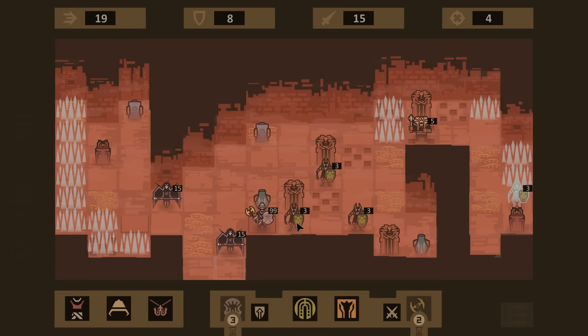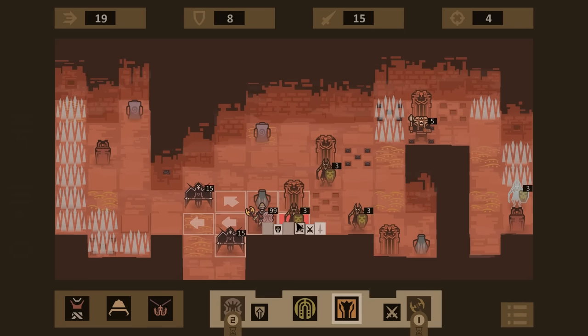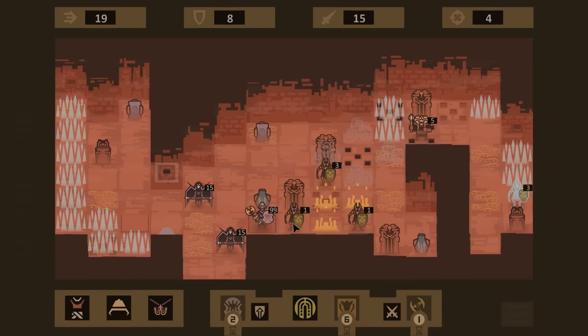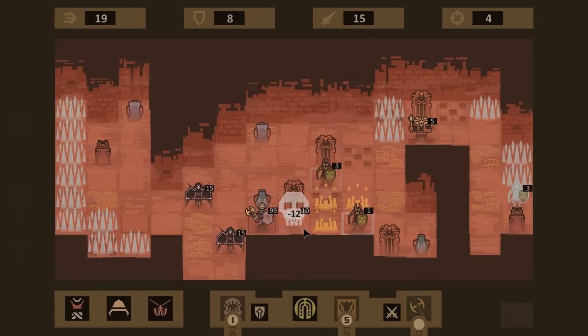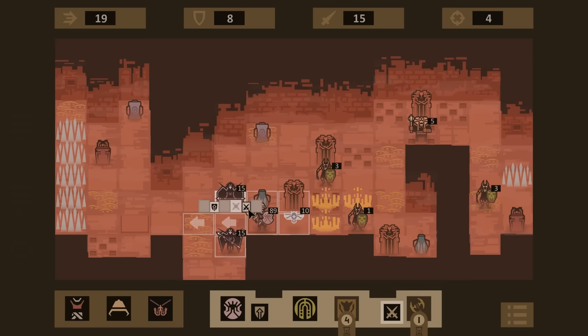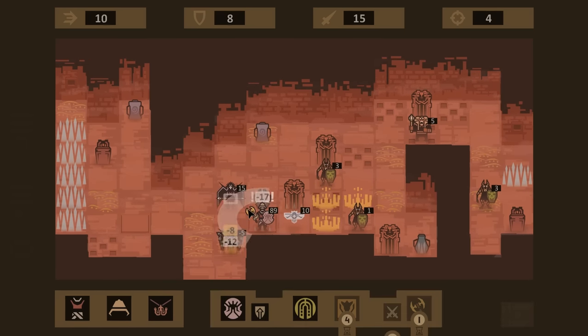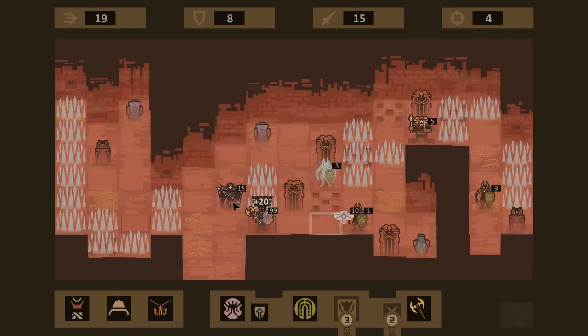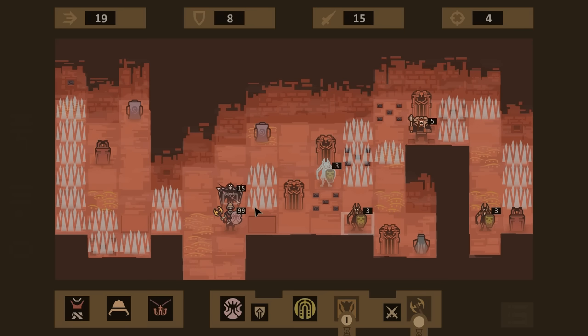I enjoy the fact that the armor changes on your characters as you equip stuff — that's a very big deal. Our accuracy is really bad right now, so you can't really predict whether we'll land hits. When we do hit the enemy, we do a lot of damage though. I stepped on the trap to freeze both enemies — all part of the plan. He even dodged me while frozen, which shows how talented he is.